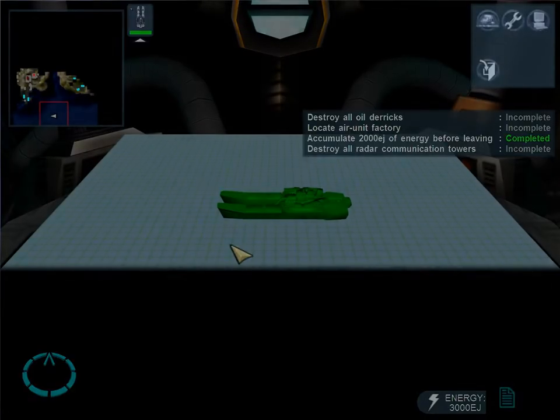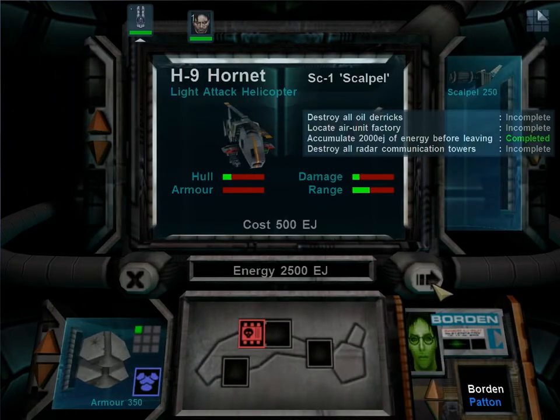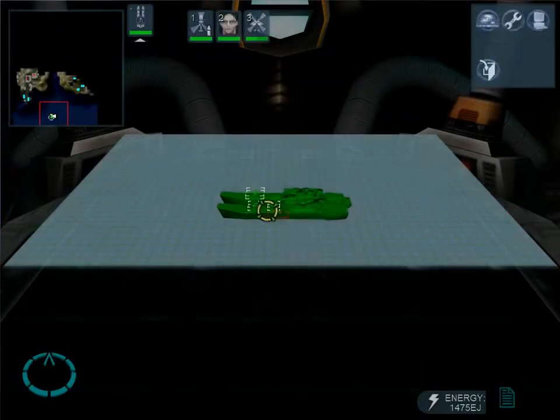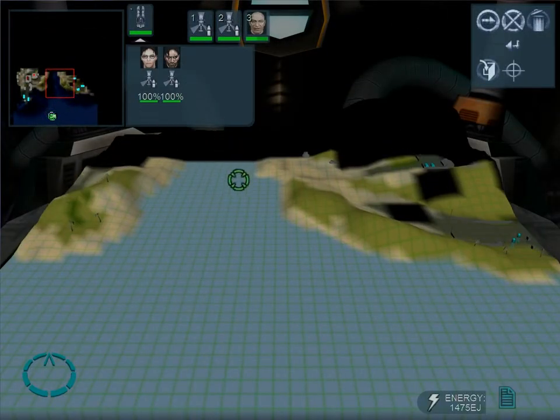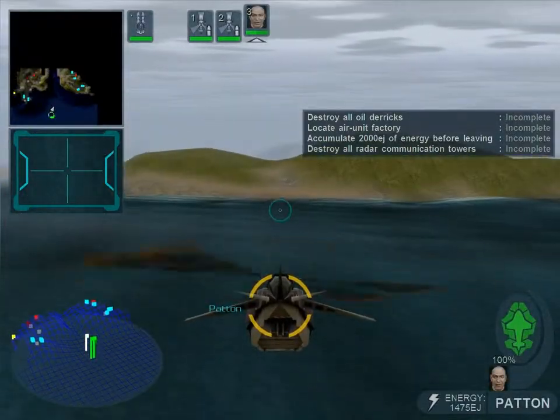Locate and demolish the facility. Vehicle ready, Ransom on bay 1. Vehicle ready and on deck. Unit complete, Borden on bay 2. This is not my area of expertise, son. I have fresh radar contacts.